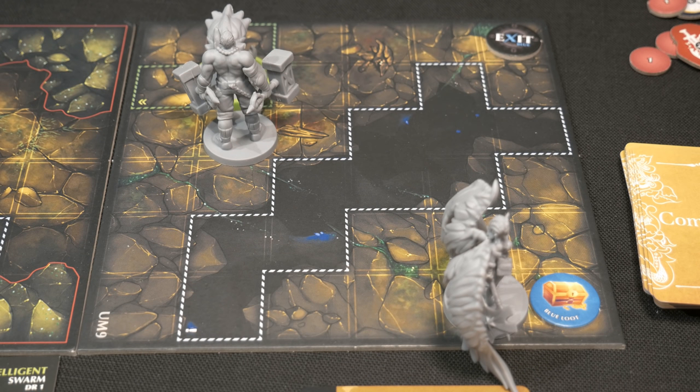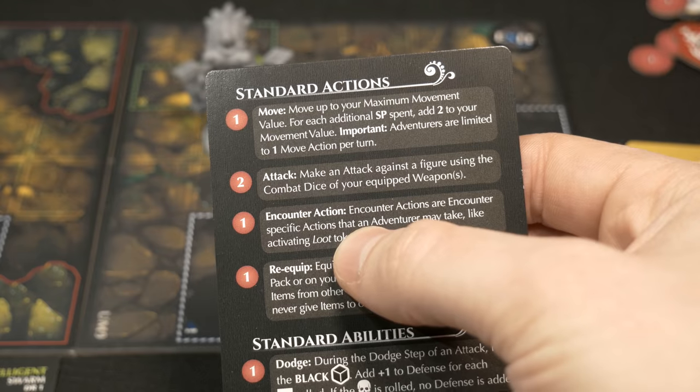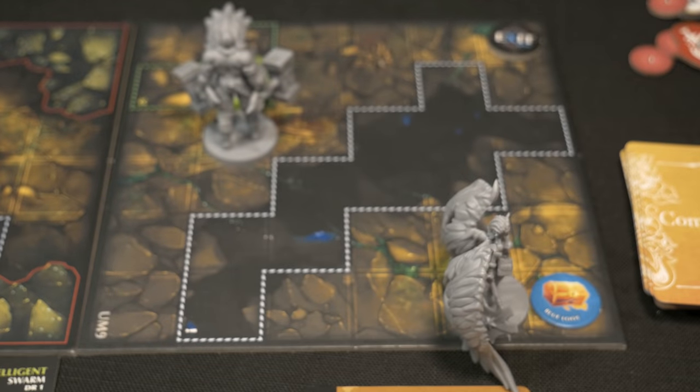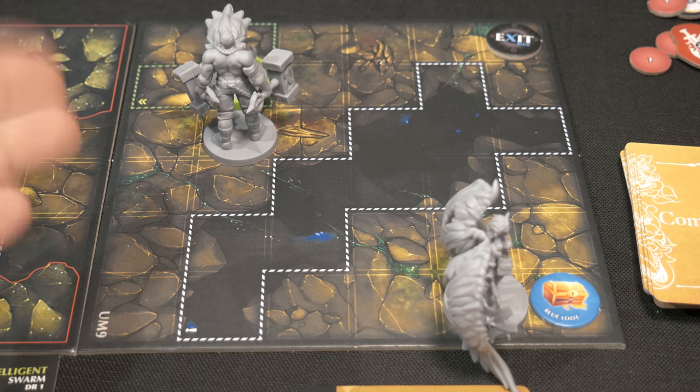Unfortunately, interacting with the blue loot token requires an encounter action costing one stamina, and Remy has none left. That means delaying another round to pick it up, which is a bit sad, but I still wanted to show the jumping mechanic. Remy's turn ends. On her next turn she'll use one stamina for an encounter action to interact with the loot token, as listed in the standard actions.